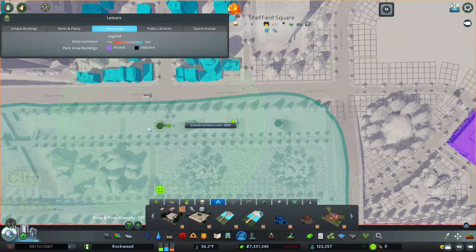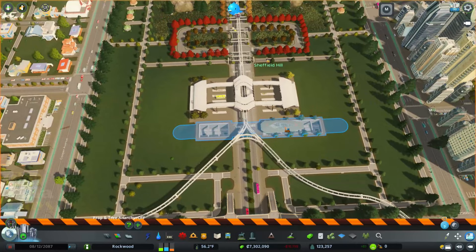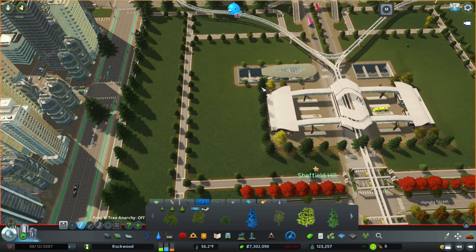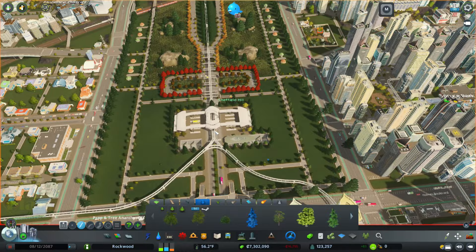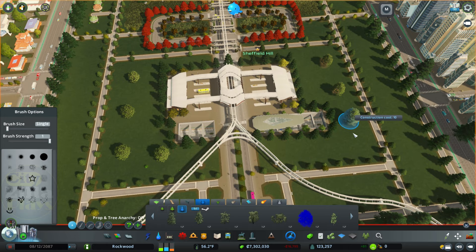I think we'll actually keep that grass, and we'll keep this grass as well - we'll just kind of clean it up a little bit. Grass especially in areas like this can look really good. I do want to surround the transportation hub, so we'll probably go like this. I think that looks good. I really like leaving this empty too, because I like having big lawns like that. Maybe we'll just put in a couple of shade trees - these look good, so maybe we'll just do a couple.